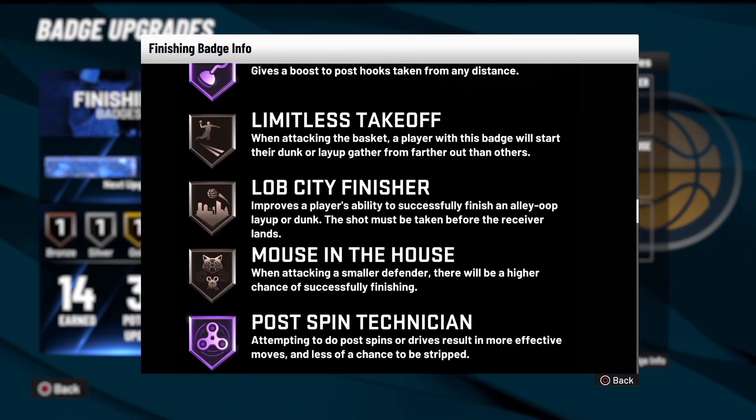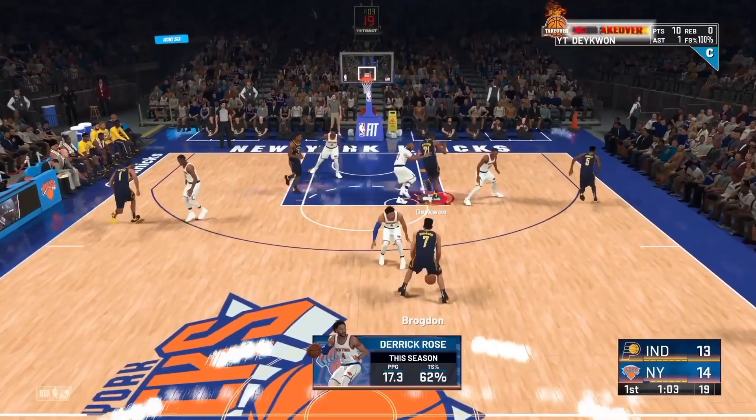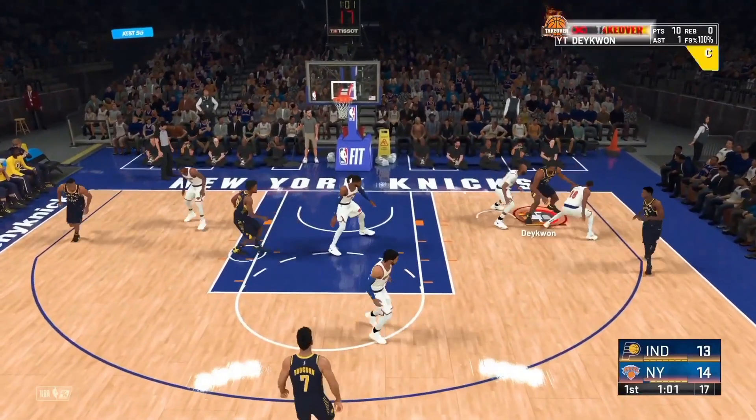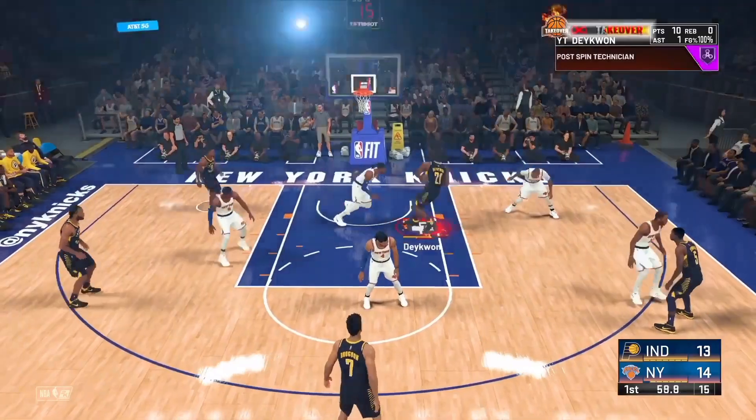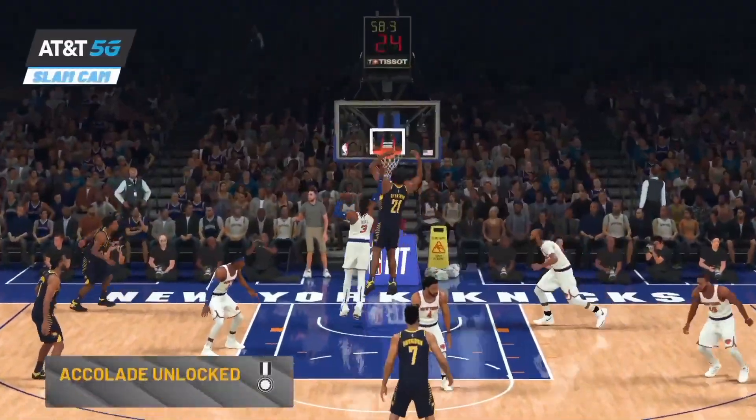For the badge we're talking about: Post Spin Technician. I already have a couple badges equipped but it doesn't matter — this badge is the one you need. Equip this and you're gonna be good to go. If you have a high post moves attribute then you could probably put this on at gold, but Hall of Fame is what you need.